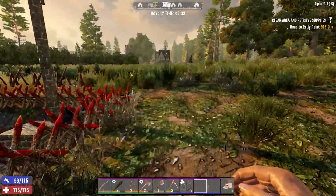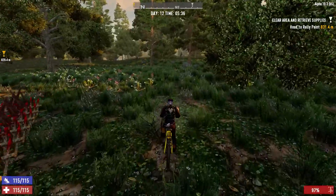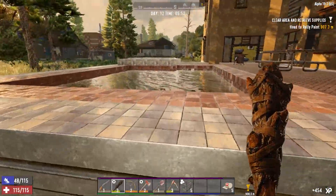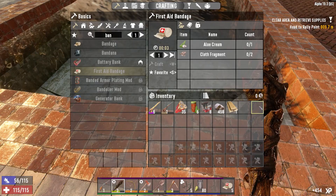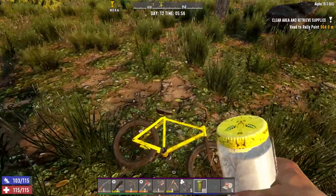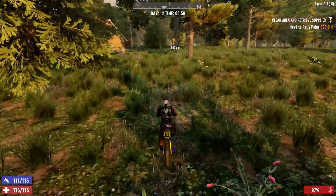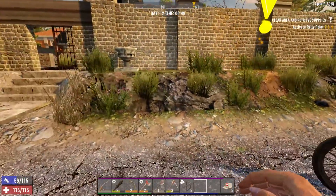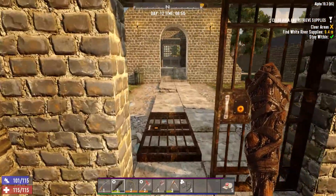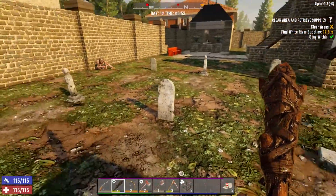I didn't grab my bike — I guess I did, I just got off a bit. Let's get some water and do the quest. Cemetery, huh? That's actually good — the graveyards let you dig these up and find coffins underneath, which is great for finding ammunition.